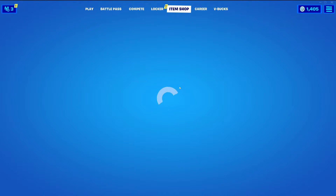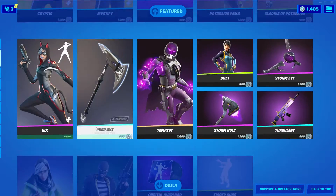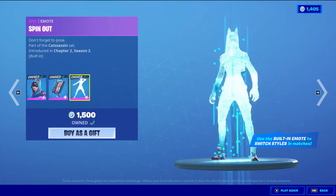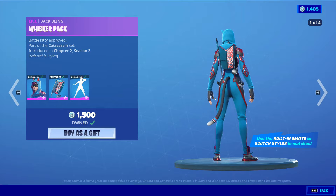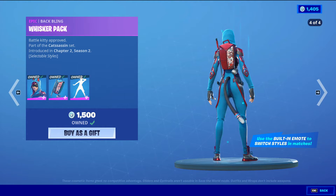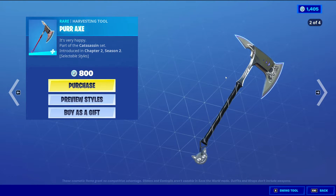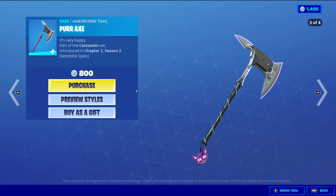She also comes with a build emote, which is nice — that lets her change within the styles in the game. The Baffling also has those four styles: the default, then the black, the purple, and then the red.